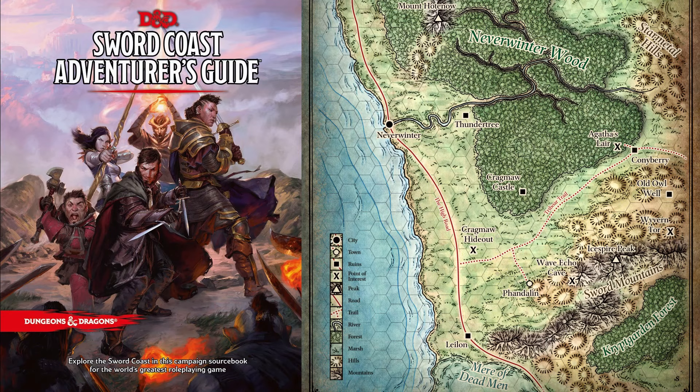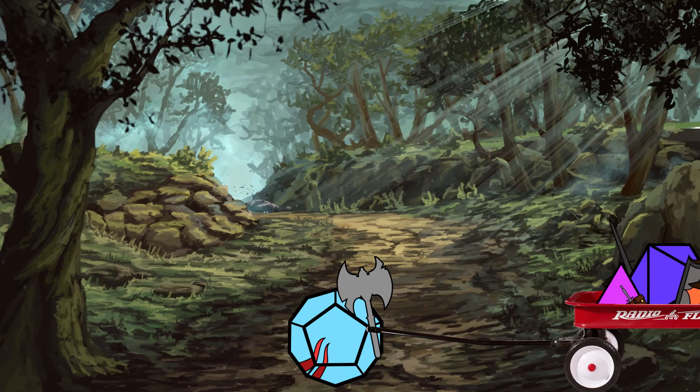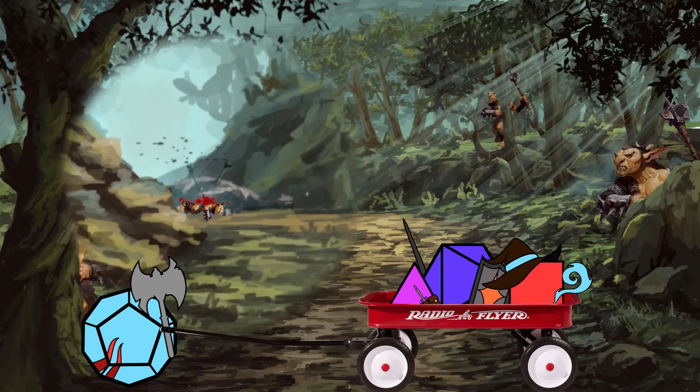Part 1: Goblin Arrows. After dragging a wagon around for a few days, the player characters will stumble upon two dead horses and the first possible TPK. Pray the four goblins hiding in the woods don't roll high on their stealth check. Otherwise, this will look a lot less like a battle and a lot more like the end of 300.